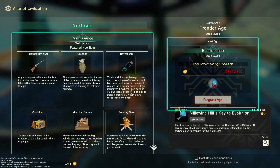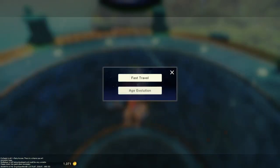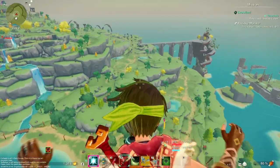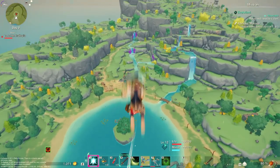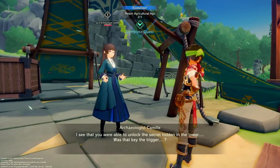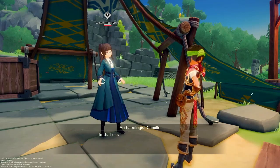We need the Millwood Hills key. This key is protected by the messenger of the underworld in Millwind Hill. I guess we gotta go there. Once we get that, we can craft a hoverboard. My hoverboard actually reappeared. I didn't realize there's stuff over there — we're just gonna fly on over. I should have seen that — you're able to unlock the secret hidden in the tower. We should probably make an iron pickaxe.